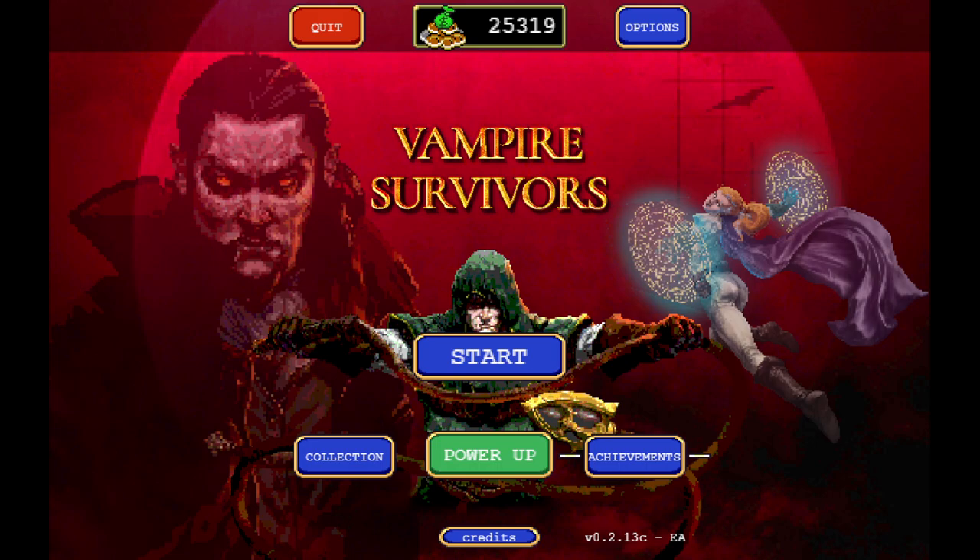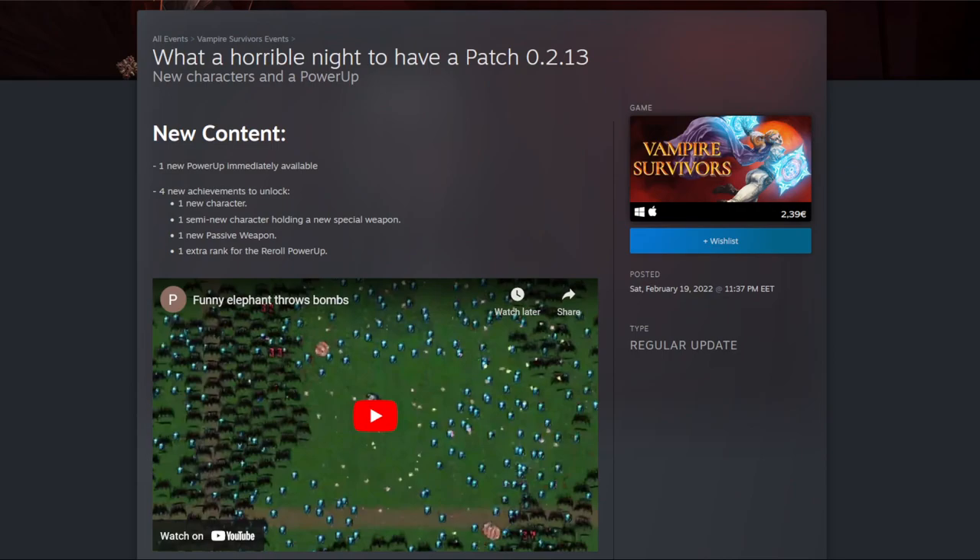Hello everybody, it's the Free Gen with another Vampire Survivors run. Today has been another patch day, so we got a few things here. Let's go through them real quick. The horrible night to have a patch — 0.2.13. New character and a power-up, new content.